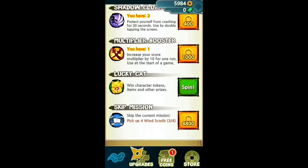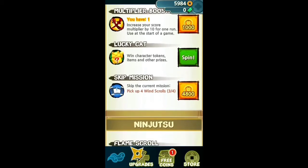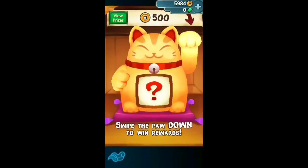Then you got multiplier booster — increase your multiplier by 10 for one run, use at the first start of the game. Then you got these, it says win character tokens. These is the cat — if you pay 500, you'll get items that unlock the characters or items that help you in the game.